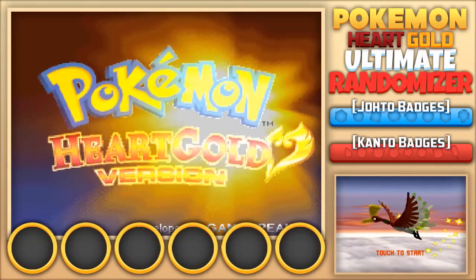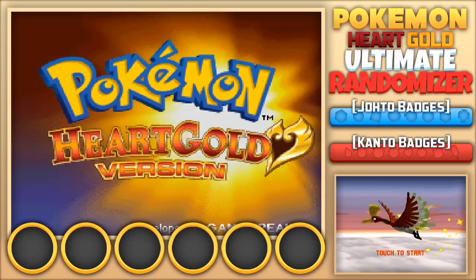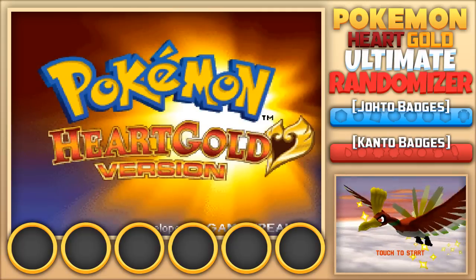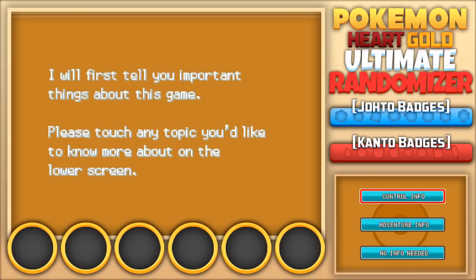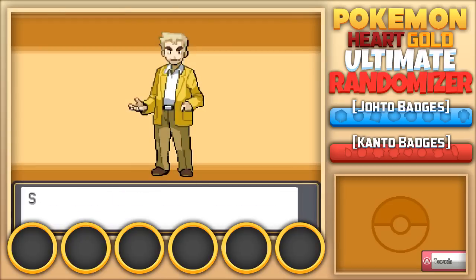Hello, everyone, and welcome to our brand-new series on the channel. This is Pokemon HeartGold, our ultimate randomizer Nuzlocke. I will go through and explain what an ultimate randomizer Nuzlocke is as we go through the whole opening sequence with our good old buddy Professor Oak. As you saw, I randomized everything — like abilities, movesets, base stats, and all that jazz.